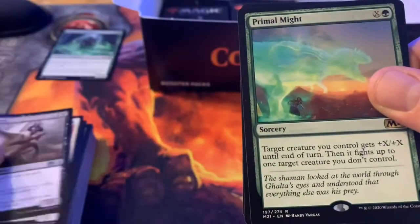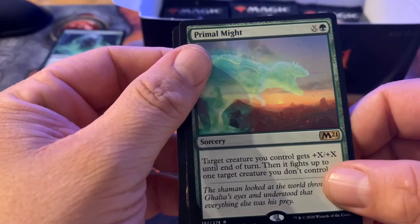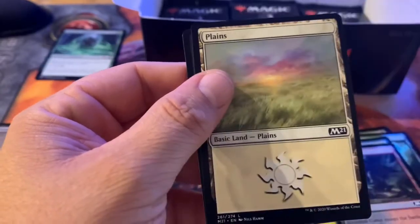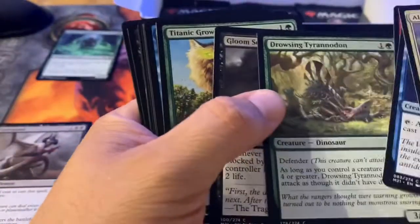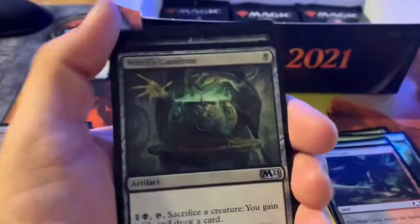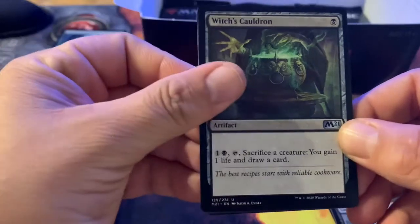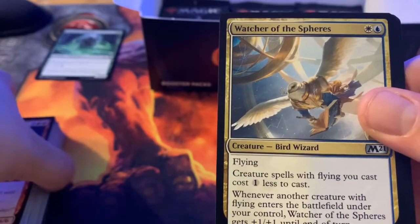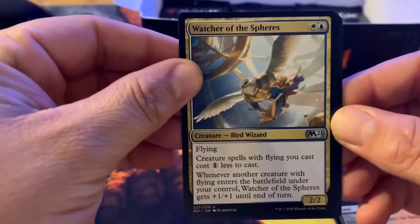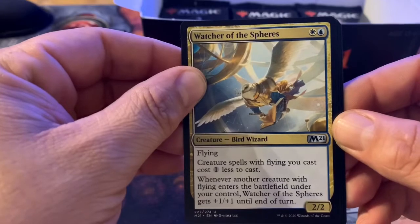Gormant again. Primal Might — X and a green; target creature you control gets plus X plus X until end of turn and then fights up to one target creature you don't control. Watcher of Spheres — for white and blue, it's got flying, it's a 2/2 Bird Wizard; creature spells with flying that you cast cost one less to cast; whenever another creature with flying enters the battlefield under your control, Watcher of Spheres gets plus one plus one until end of turn.